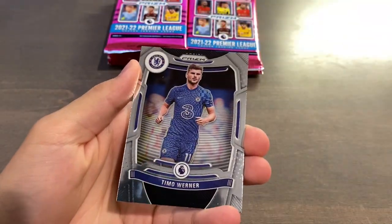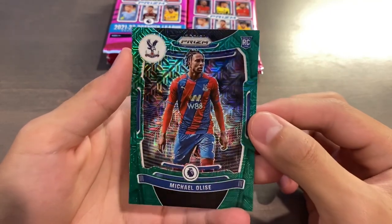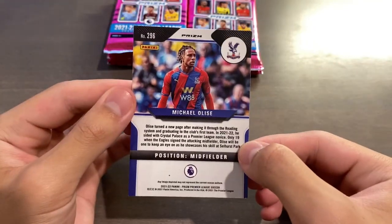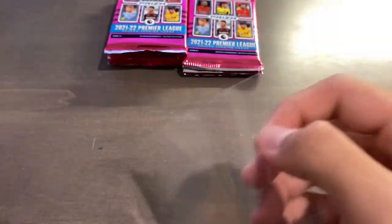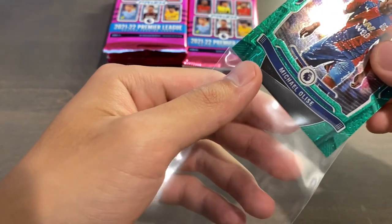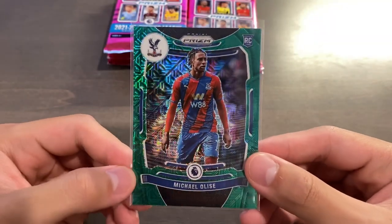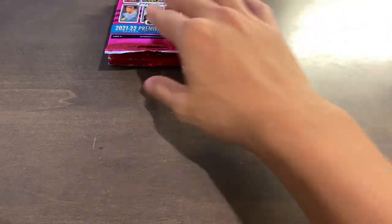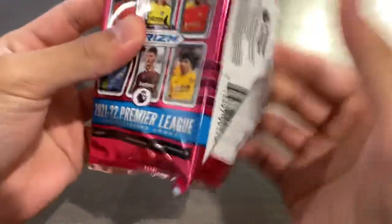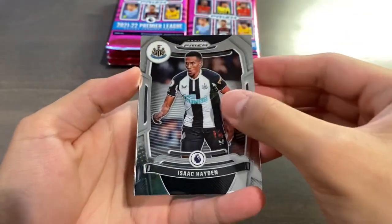Green mojo coming — first of three. Raheem Sterling, Delia Lee, Timo Werner, and a green mojo. Oh my God, Michael Alise! What a rookie to pull for a green mojo. Alise is a top rookie from this year's class — Martinelli, Harvey Elliott, Armando Brogia, Michael Alise, Jacob Ramsey, all top rookies. This year definitely has a more promising rookie class than last year, 2020-21. Hopefully we can get a numbered card at some point of one of these rookies.